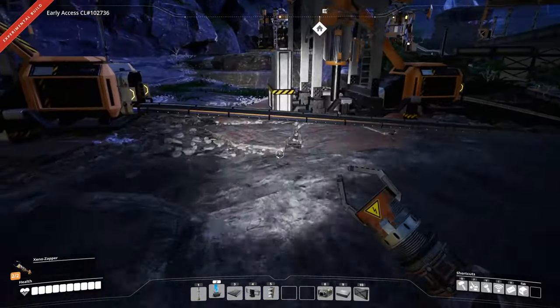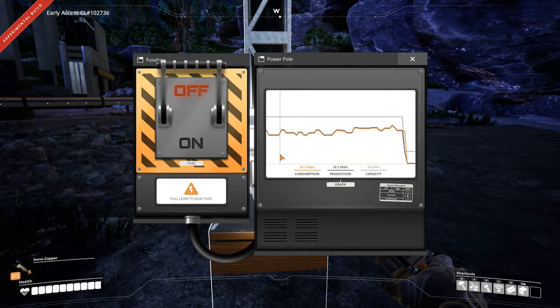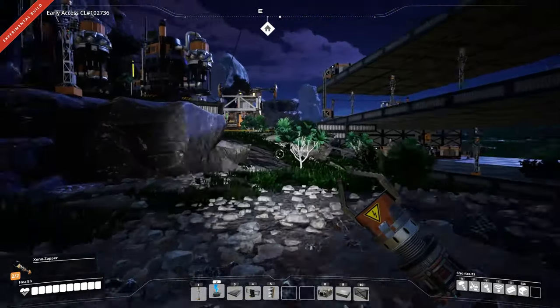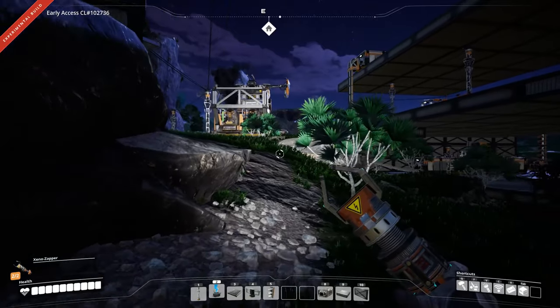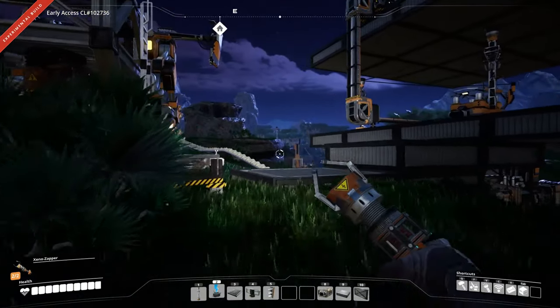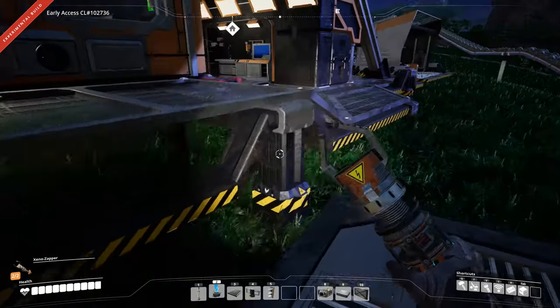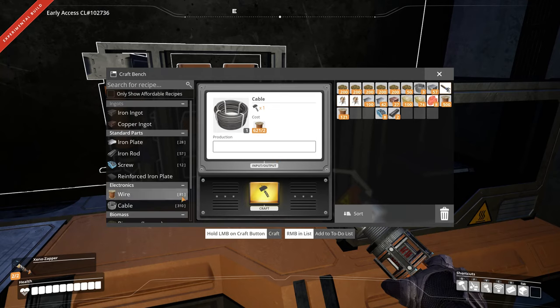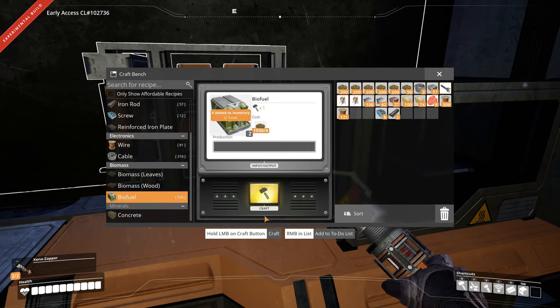We won't know until we get there. Actually we can find out — yeah, run out of power, which is good because we make biofuel now, which is actually supposed to be more efficient. That gives me a chance to use my chainsaw. Let me go in here — we'll make biofuel.